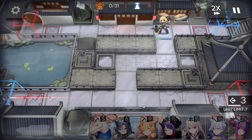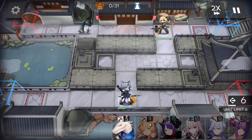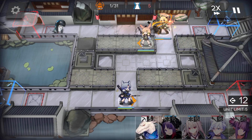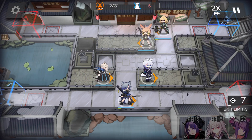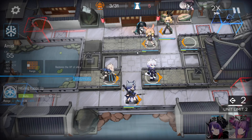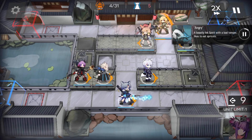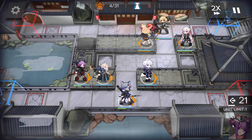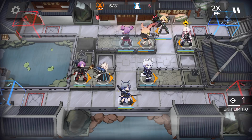First of all, vanguard here. Second one here. Sniper here, skill up. Caster here, another sniper here, a medic on the top side, medic on the bottom side. And when you have enough DP, just deploy the caster in front of the sniper. That's all we need, and then you can just AFK until the end.